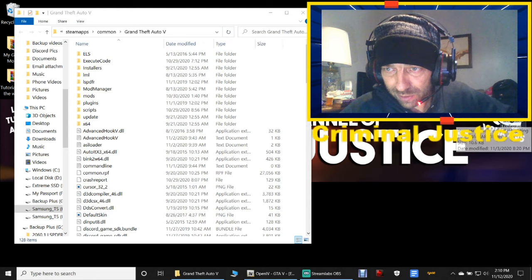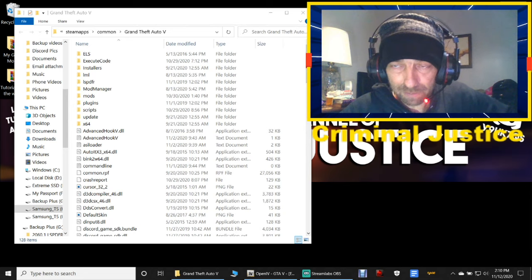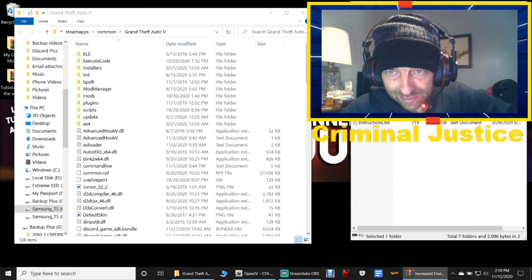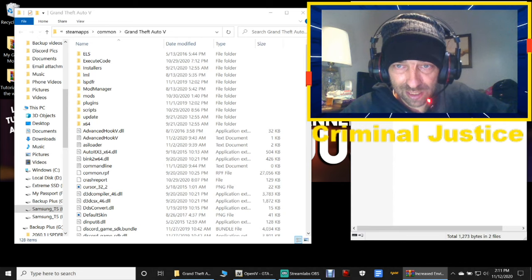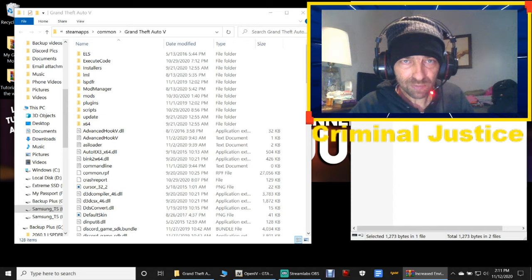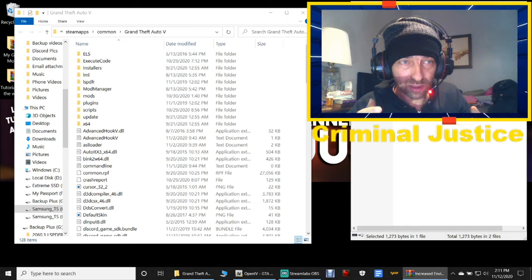The next thing we're going to install is Increased Environmental Lighting. Open that up and double-click on this right here. There are a lot of options to pick from, but the only option you want is the brighter version — the one that says 'Brighter.' Double-click that. This is just going to be an ELS ini file. What the creator did is took the ELS ini file and rearranged it so your reflections are nice and accurate and your lights are a lot brighter.